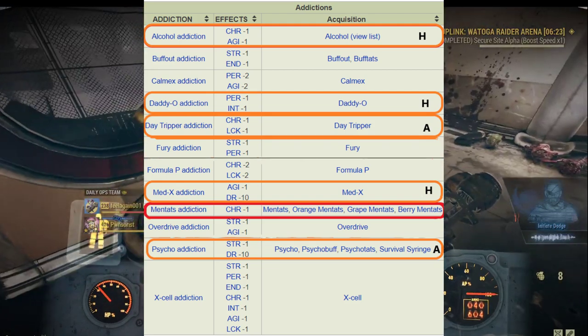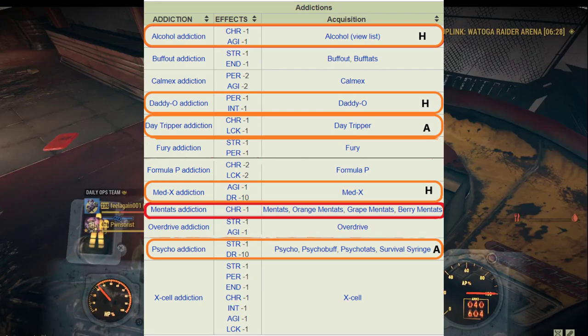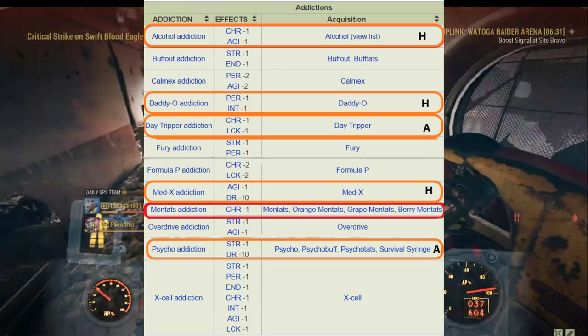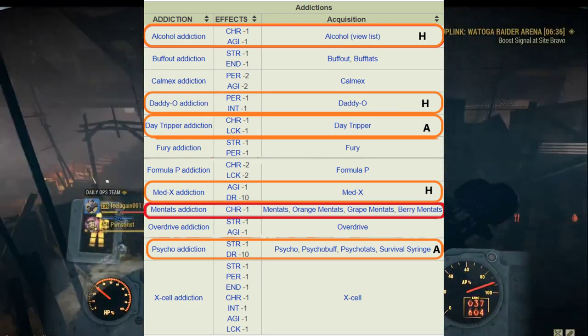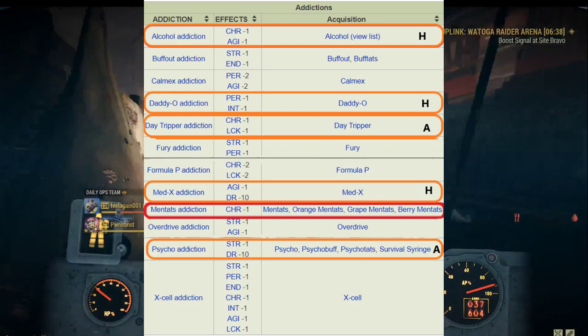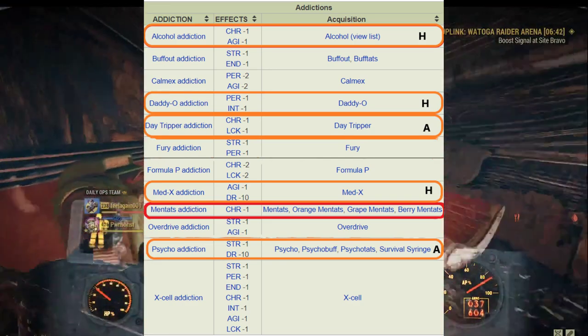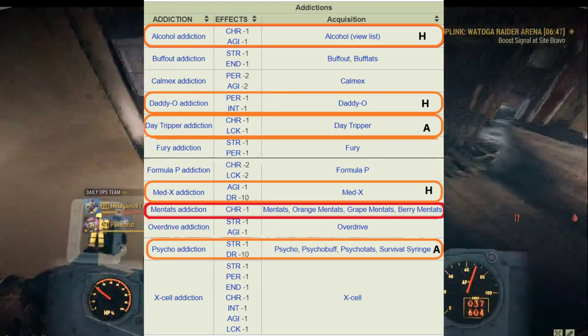So here, as I marked in red, the Mentats addiction is the best for any janky build because it only minuses one of your charisma. For a janky build, charisma is probably the most irrelevant special. So if you want to do a janky build, Mentats addiction is the number one addiction you want to go for. The Mentats are very easy to get across Appalachia.